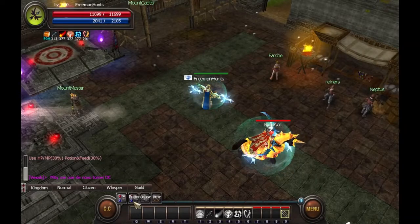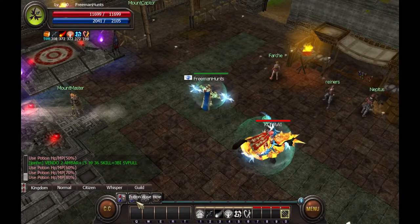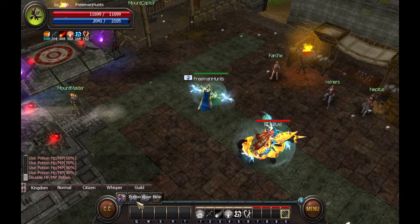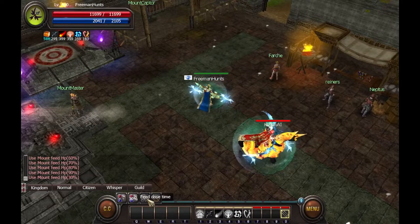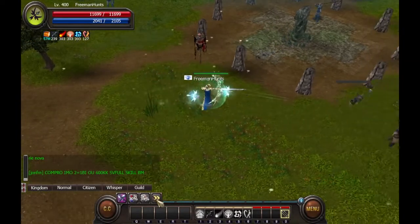Additionally, each mode has an option for automatic potion use, automatically using potions when health or mana is below a threshold which you select, ranging from 0 to 90%. Each mode also has an option to automatically use mount feed when your mount's feed is below a threshold which you select, ranging from 30 to 90%. And each mode also has the option for automated movement.